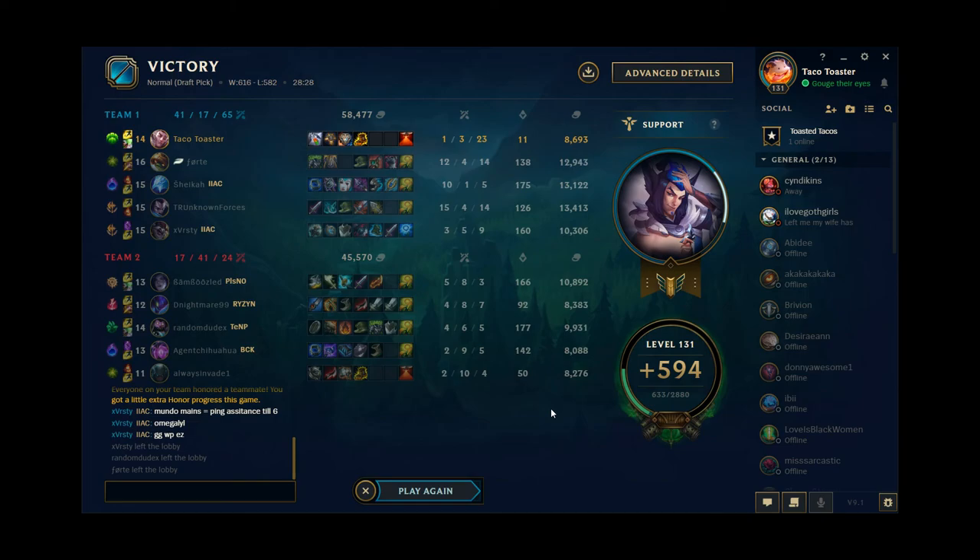If you ever get a Yasuo in the bot lane I'd recommend Rakan, Zyra, Braum — if you need something a little bit more tanky — or Nautilus. Nautilus is great for Yasuo, he's got two abilities that can activate Yasuo's ult. Great game! Thanks for watching — if you enjoyed the video feel free to drop a like or subscribe. We've got new content coming out daily at 1:30 PM Eastern Standard Time. I appreciate all the support — I just enjoy making this content for you. Until next time, Taco Toaster out.